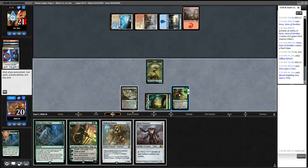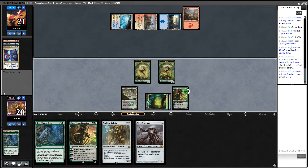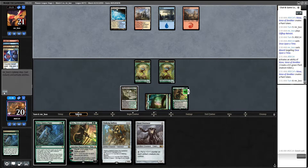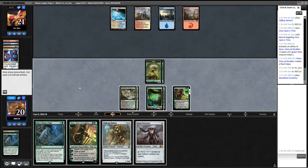Planeswalkers are typically good on an empty board — Nissa is no exception. Once Upon a Time — we're trying to find a land. Are we getting countered? We are getting countered. I'm not going to tick down quite yet. No place — alright, there's that.